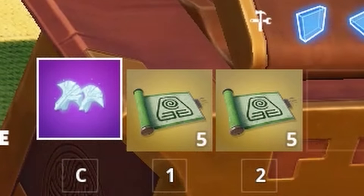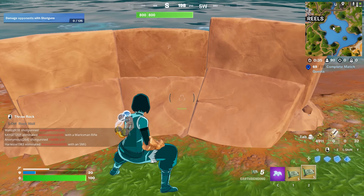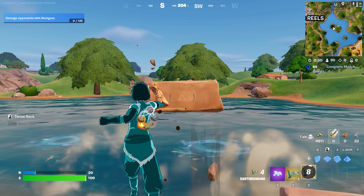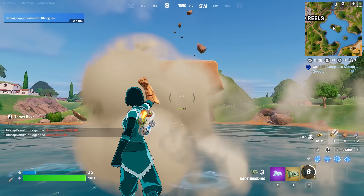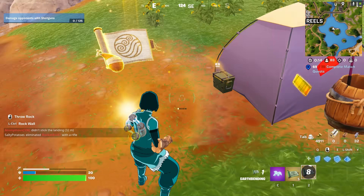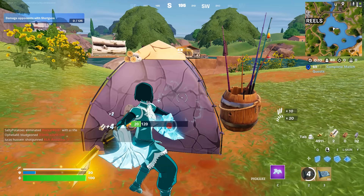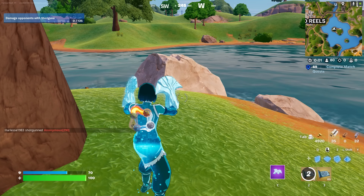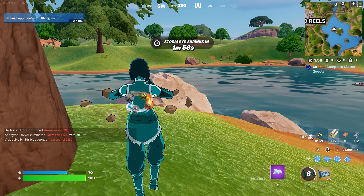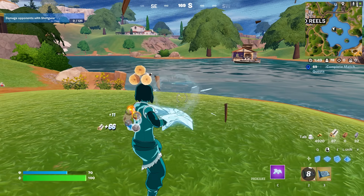We got earthbending now — let's test it out. If I aim in, I can make a rock wall. And if I shoot — flying rocks! That's actually sick. There's a waterbending here — perfect. That's two of them already; I'm going to try and get all four. Here is Korra's emote — the different elements all go around. This emote is actually sick, definitely a pretty cool one.